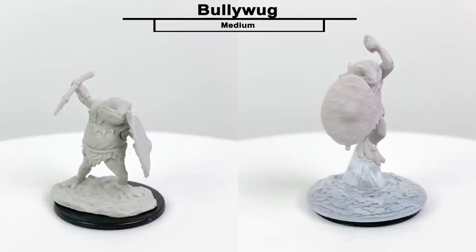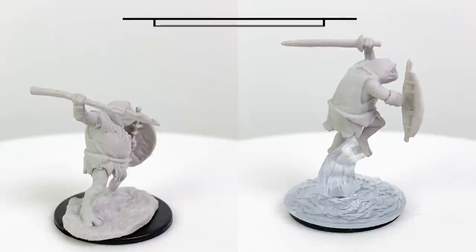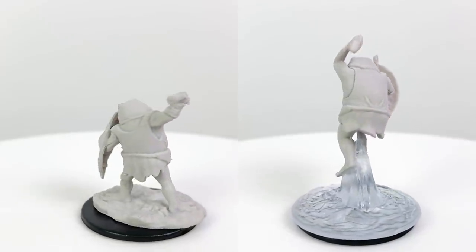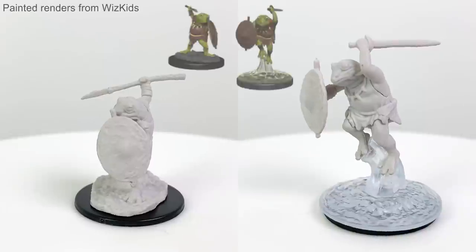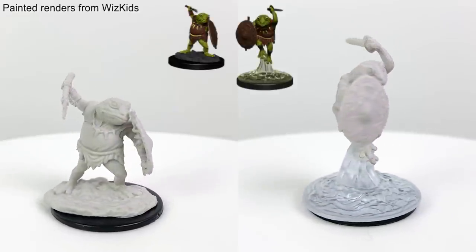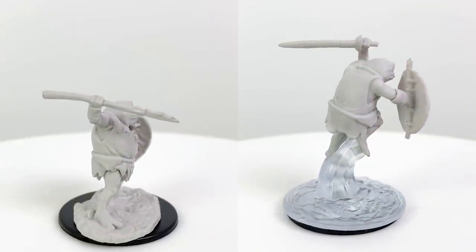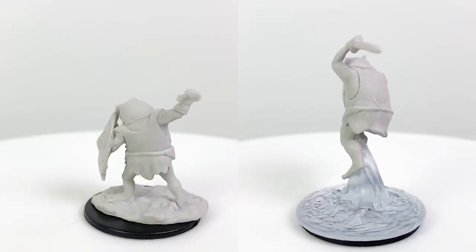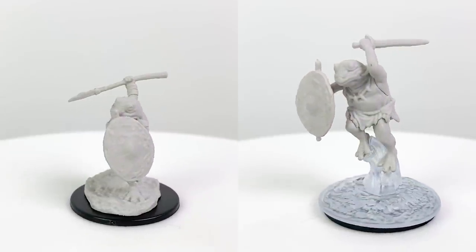I always thought Bullywugs were just too cute to be as evil as they're written, but I guess that's what makes encounters with them so surprising. They consider themselves the royalty of the swamps and use grandiose titles to refer to themselves, which could be great fun in an encounter. They're detailed in the Monster Manual, and there's more information and new stat blocks for them in Ghosts of Saltmarsh. Bullywugs also appear in Dungeon of the Mad Mage, Explorer's Guide to Wildemount, Horde of the Dragon Queen, and Rise of Tiamat. Their basic stat block has a CR of ¼.